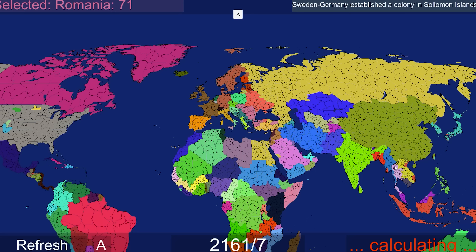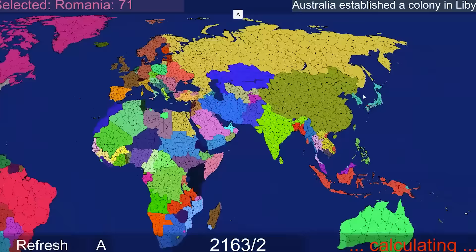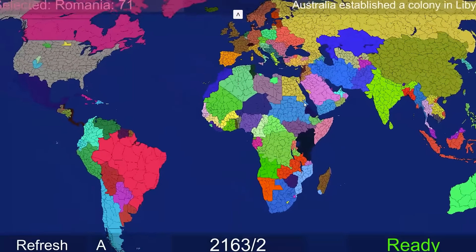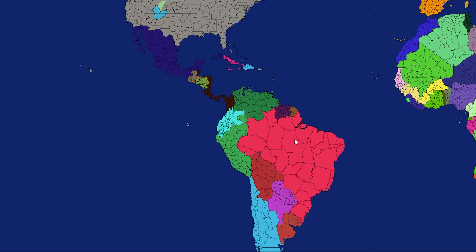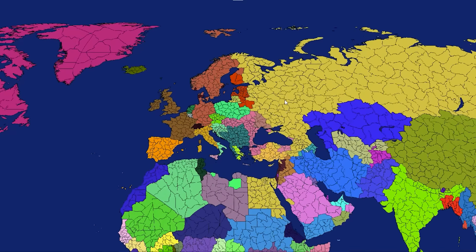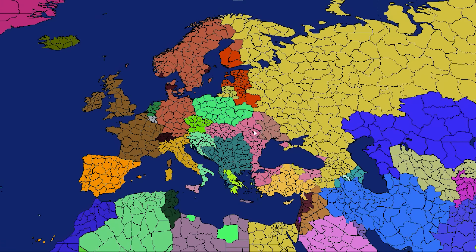Let's also not forget about the Swedish-German Union - they established a colony in the Solomon Islands. Australia has established a colony in Libya. Colombia is the next to be gone in South America. Brazil has not done much at all here. Moldova - the thick Moldova that was shielding Europe from Russia - they just got divided by neighbors. So Romania's doing good, and so is Bosnia.